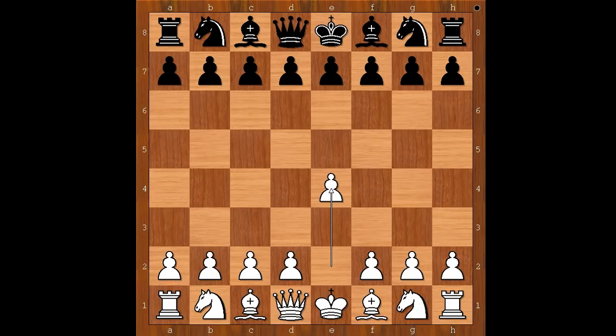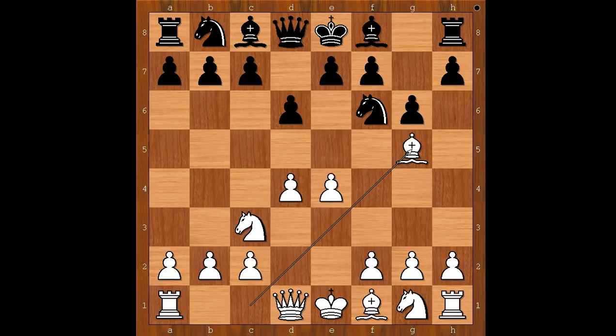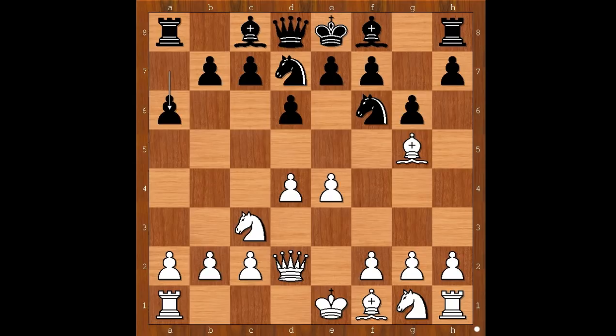Igor Kurnasov had white pieces and he started with e4. Marat Jumayev played d6, d4, knight to f6, knight to c3, g6. The player with black pieces is playing the Pirc Defense.